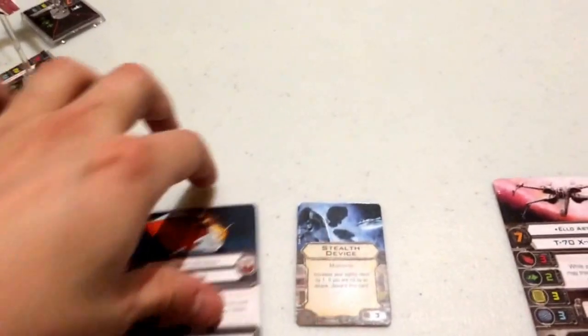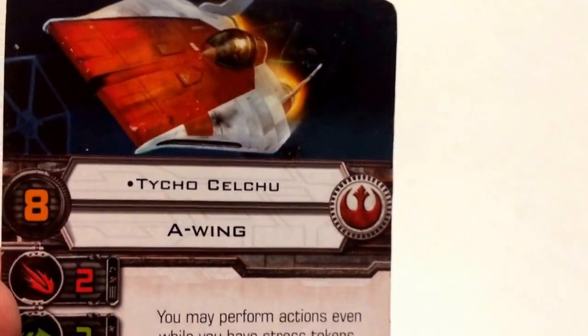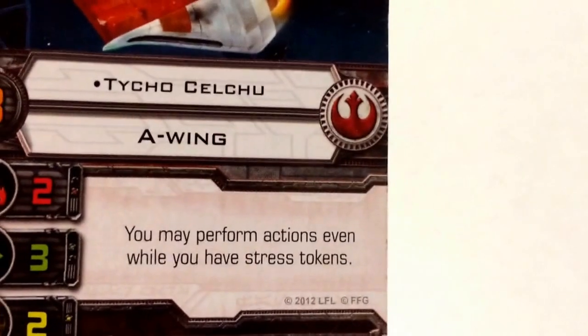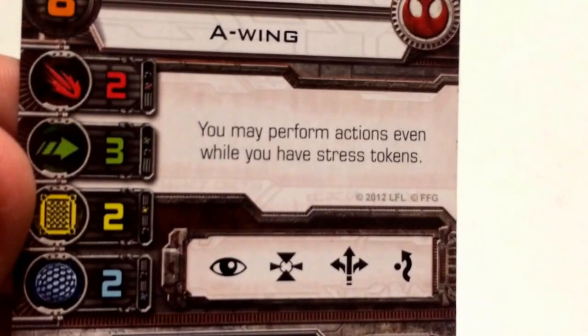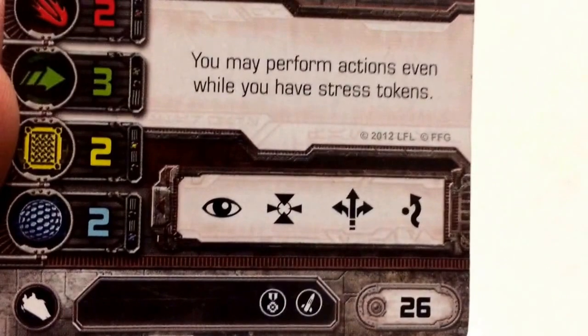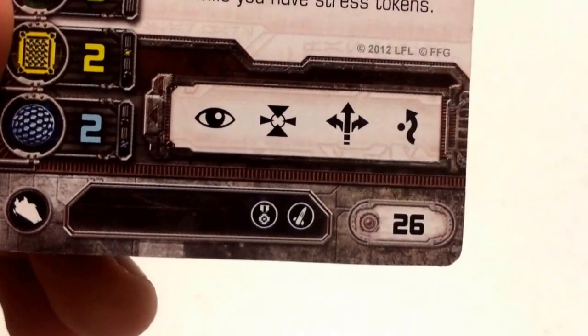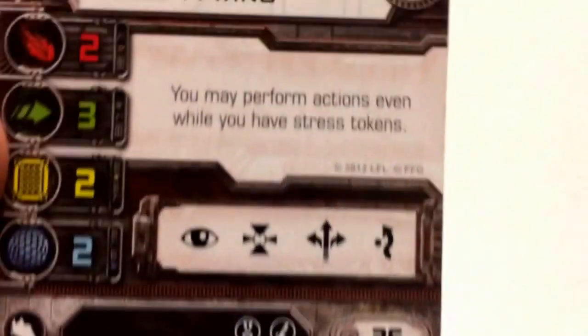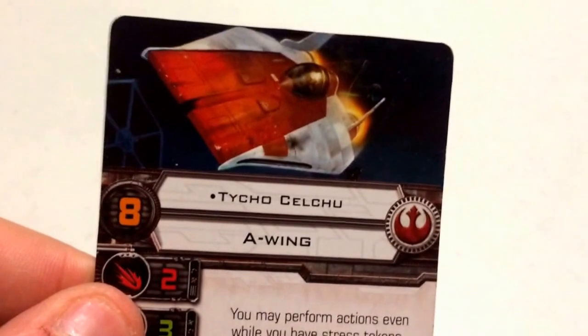We'll start with the squadron leader, Tycho Selchu. He comes in at a pilot skill of 8 and flies the RZ-1 A-Wing Interceptor for the Rebel Alliance. His stats are attack 2, agility 3, hull 2, and shield 2. His action bar includes focus, target lock, boost, and evade. He costs 26 points to field. His upgrade bar includes an elite upgrade, a missile upgrade, and an unlisted title and modification. His ability reads: you may perform actions even while you have stress tokens — Tycho simply ignores stress.